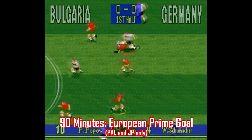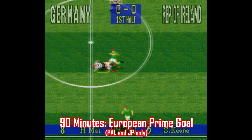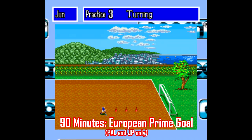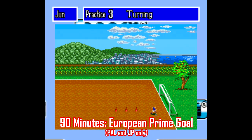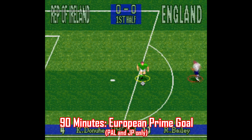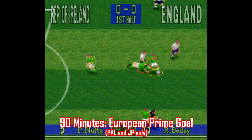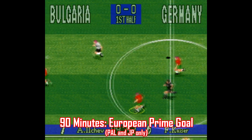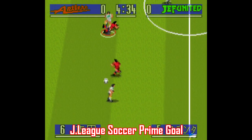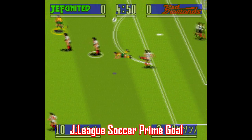Starting with 90 Minutes European Prime Goal, this one was only released in Japan and in PAL regions. Off to a good start because this is a pretty decent game with a lot of options, including a sort of creative player mode that has you simulate training activities that boost your stats. There's 14 different countries to choose from, but this game is ruthless. The learning curve is pretty steep because even if you're playing a country like Norway, they are aggressive as hell. The gameplay and balance of speed is well done, but this game can get pretty difficult. It's actually part of a series that never left Japan — J-League Prime Goal — and there are two other games in the series that came before this one, with similar gameplay and features.